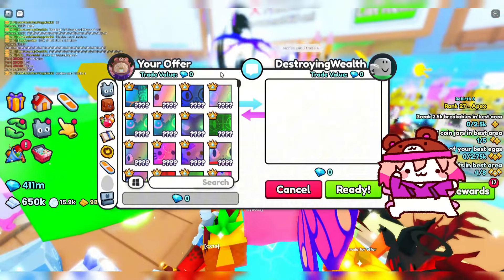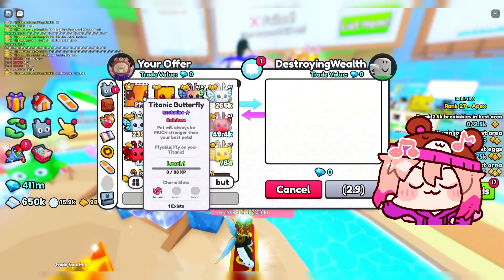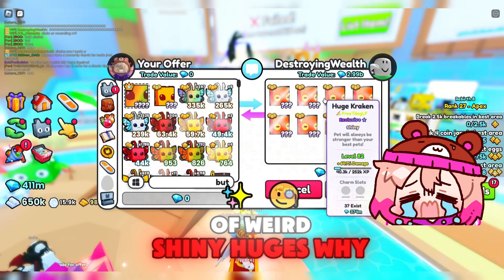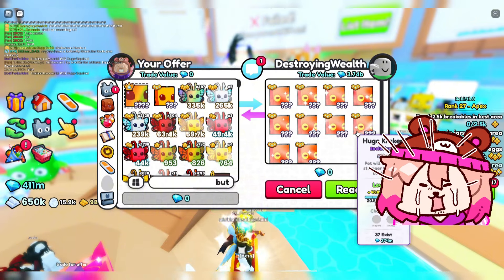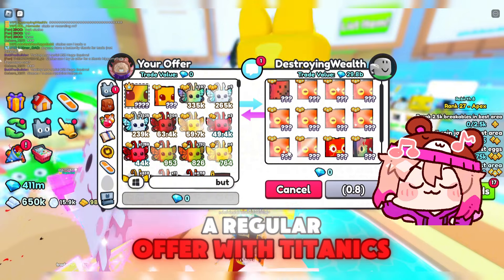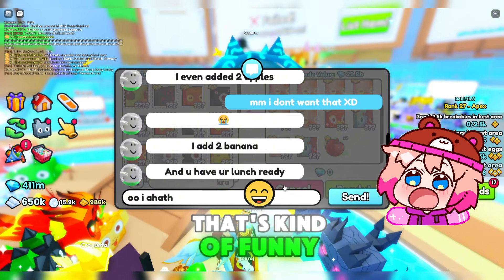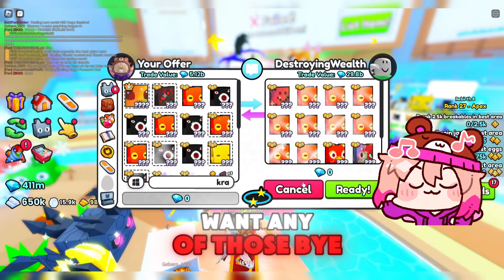Let's trade the butterfly. I think I've traded this guy before — he always has lots of weird pets. He's throwing in lots of weird shiny huges. Why does he have so many shiny huge krakens? I don't know what those are worth and I don't want to find out. He said he's adding apples and bananas for my lunch — that's kind of funny. But yeah, I don't want any of those. Bye.